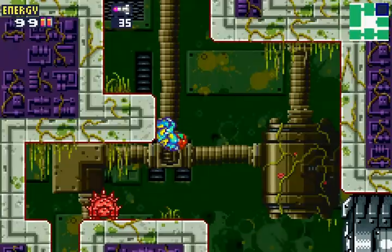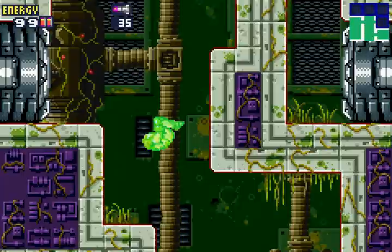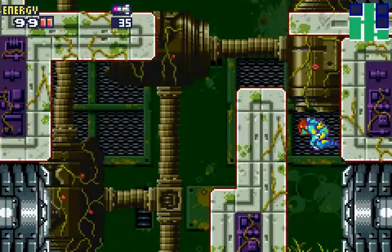Kind of miss that from Super Metroid — just wall jumping all over the place. Here, it's like you really can't do any wall jump tricks or anything like that. That door doesn't seem to have a hatch on it.